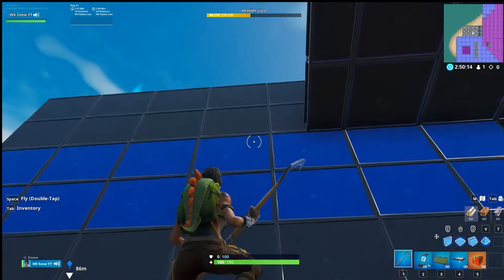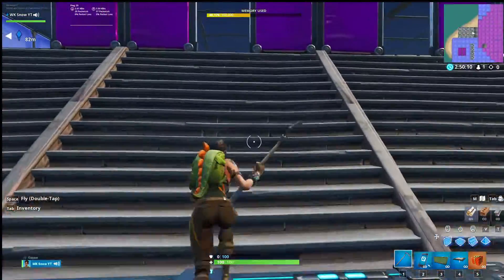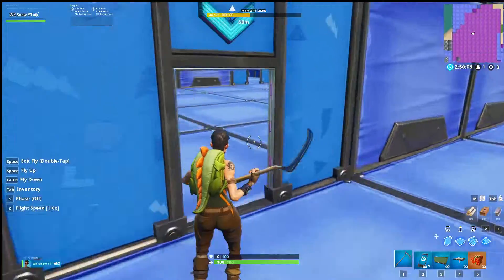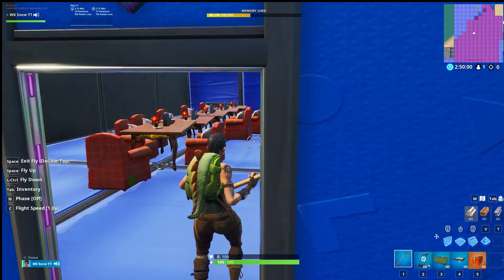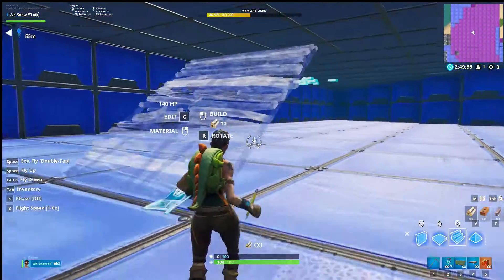Hey guys, welcome to my brand new video. Today we're going to be going over the Team Warlock house. In the first area we have a meeting room and a living room. In the meeting room we have chairs and a table where we could talk and discuss clan issues like new recruiting players or anything we really want to talk about.